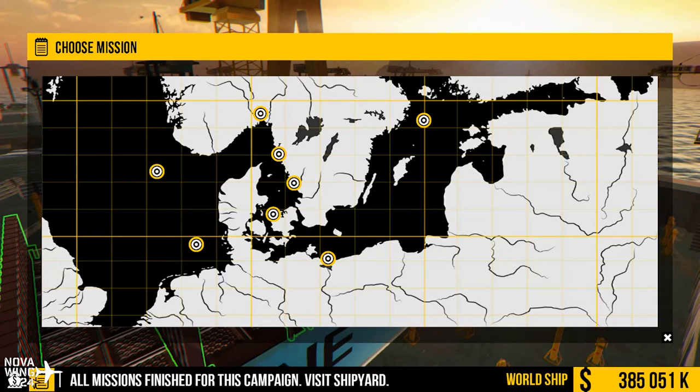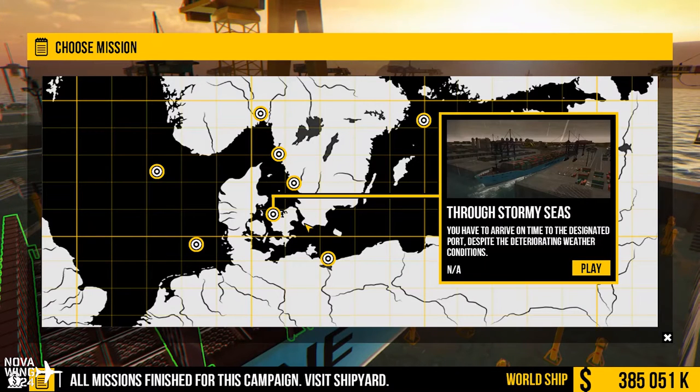Then you've got your missions screen, where you can go through and do a variety of missions. There's not a huge amount of variety either. Let's do a couple of random missions — one from each of the three ships. Let's start with the cargo ship one.